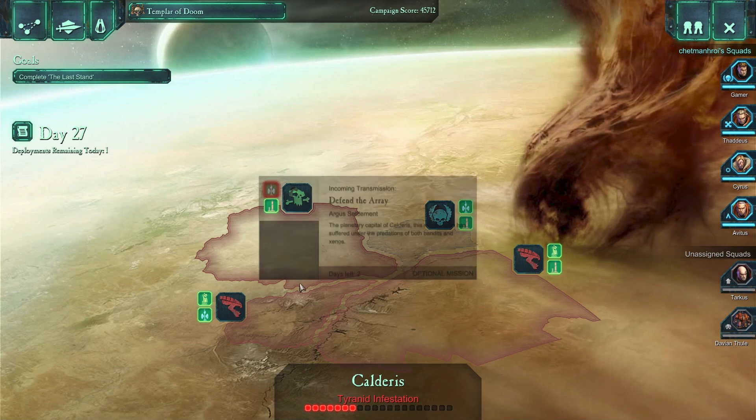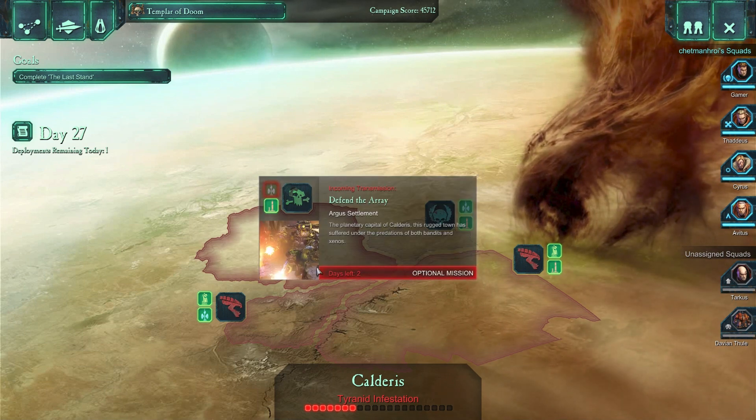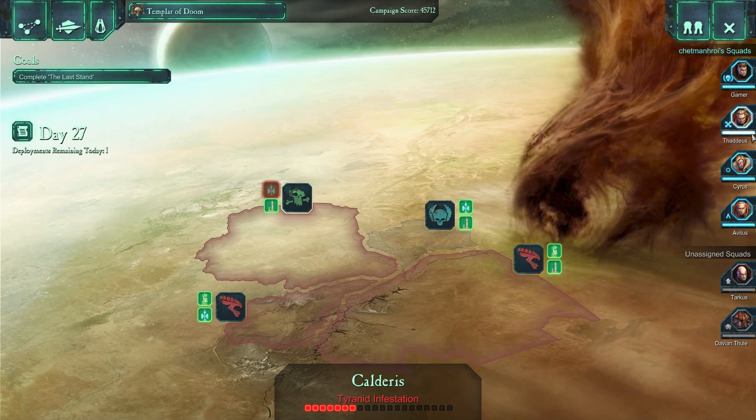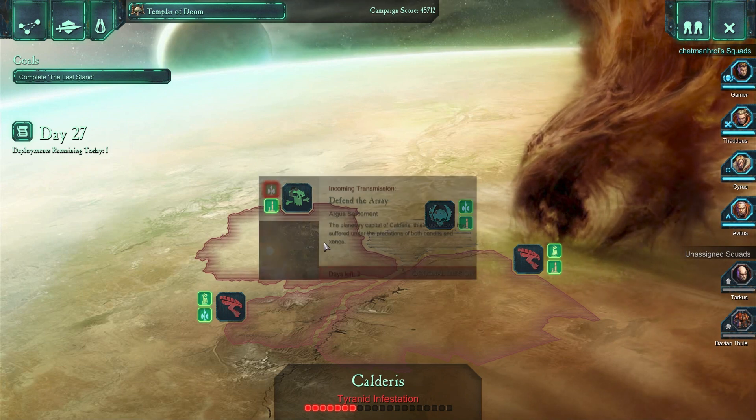Welcome back to our Dawn of War 2 campaign. Today it looks like we need to defend this array. We only have two days left before they'll take it from us. We're going to try out this squad. I want Thaddeus to level up a little bit. I want to see how he does in his Terminator armor.